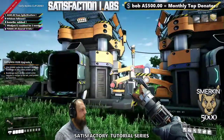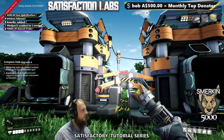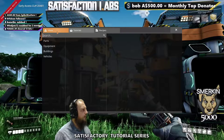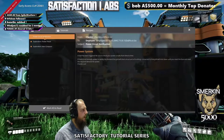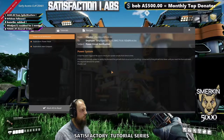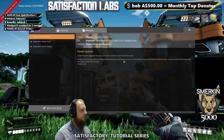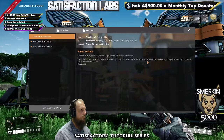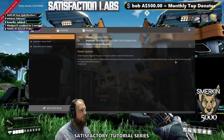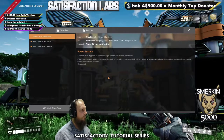We just had a noise, and it said new mail received. If I press X, there's an inbox here, and it says power circuit notification: a fuse has been triggered. Be sure to check your power circuits. If there is not enough power to satisfy the demand, the grid will shut circuit all buildings connected to that grid, and shut down until you reset the fuse and meet the required demand for power.